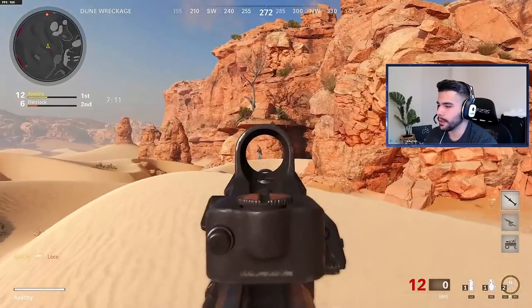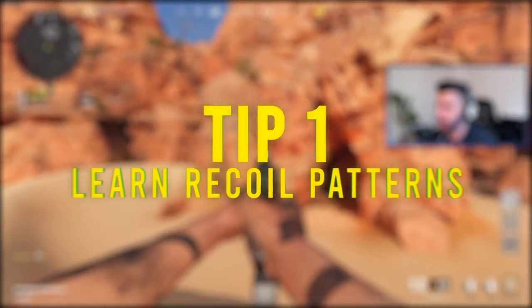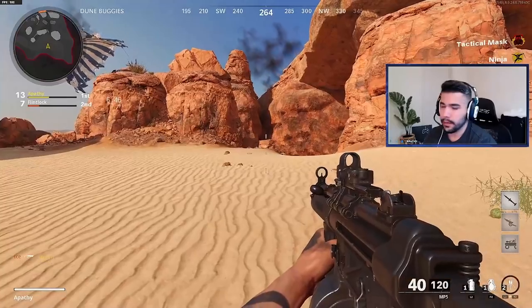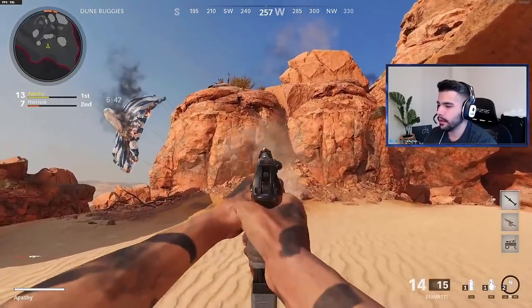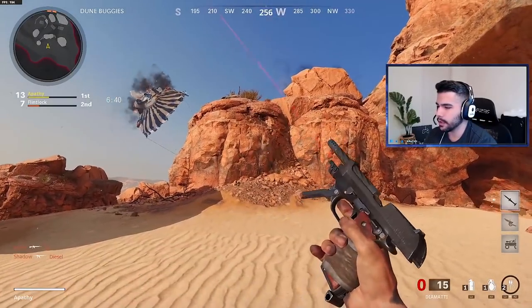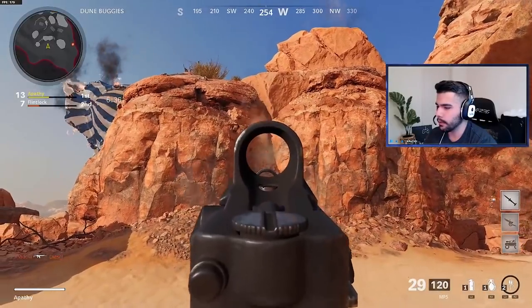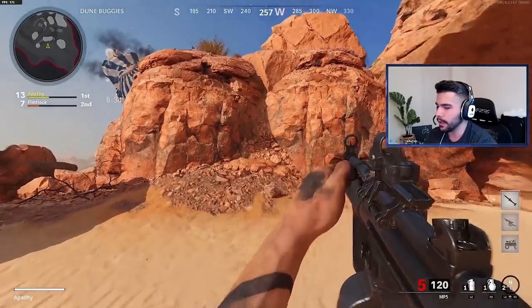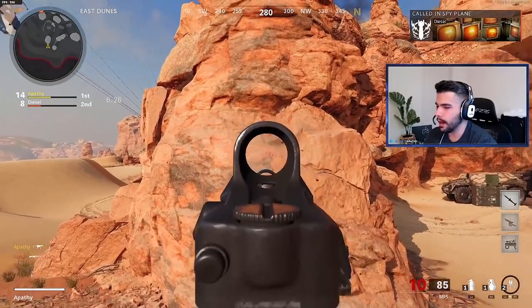Tip number one: we're gonna be talking about controlling the recoil. Every gun in this game has recoil patterns, and obviously attachments are a factor when it comes to that. Just so you guys can see, this recoil is like up-left. Now it's recoiling straight up a little bit slightly. So when you kind of understand the recoil pattern — for example, this is going kind of up...